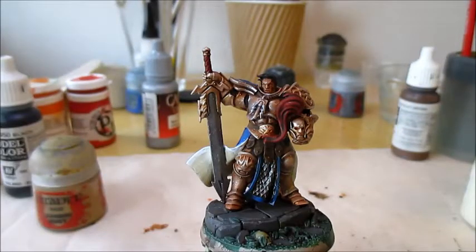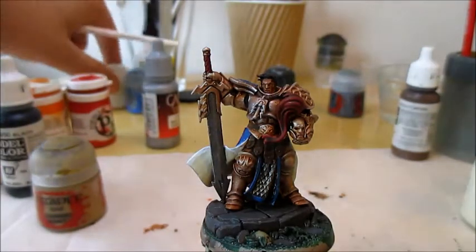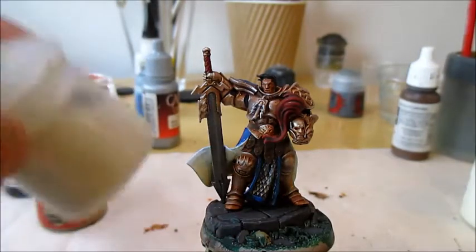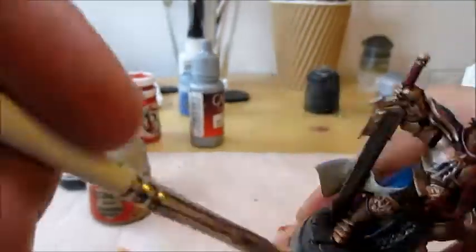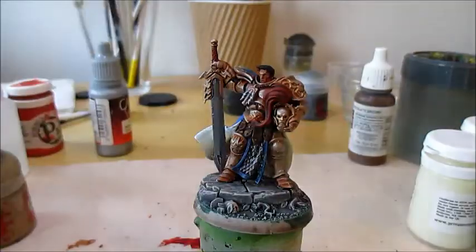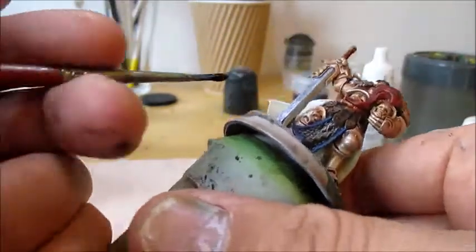The wash is almost completely dry, but before we go back to the red and the blue, I want to finish off the base. For that I'm going to take some Taminatsu Stone — the label fell off this one, but it's a dry compound from Citadel — and dry brush all over the base to bring it together. After that, I'm going to paint the base trim black just to make the model stand out more.